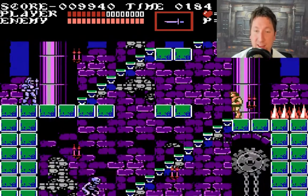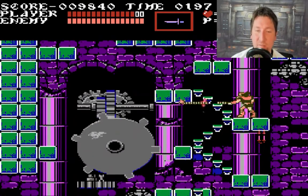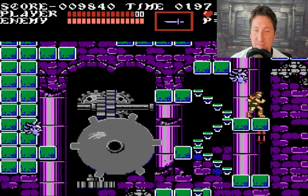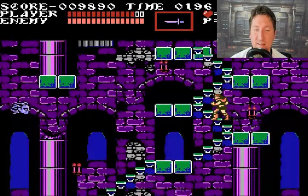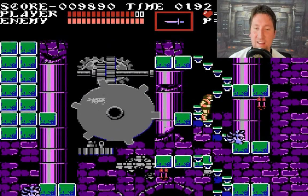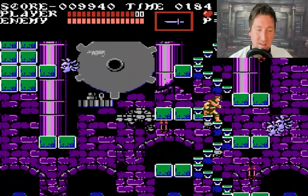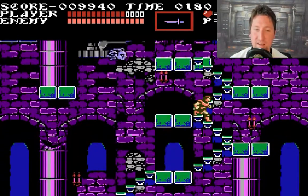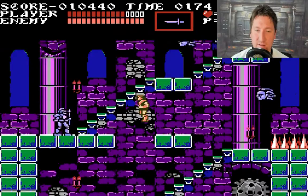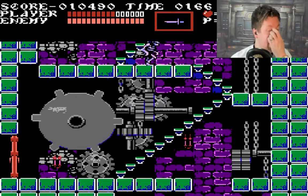Oh my gosh, these Medusa heads — stop, are you freaking kidding me? These are so obnoxious and I just died again because of them. Oh my gosh, I gotta stop doing that. That way is just as bad — it kills me and I fell again. If you're not careful and you don't hit down just perfectly, you just fall right through the stair, which doesn't make sense because physics. I was just gonna save it there and I did, but I was trying to do it before I got hit by one of these stupid things again.